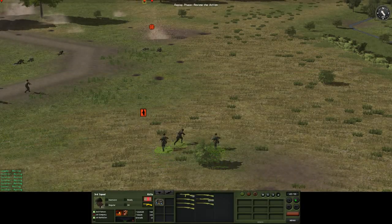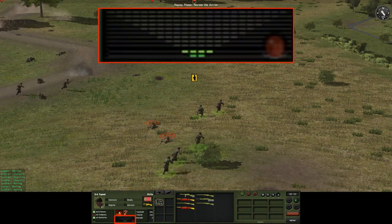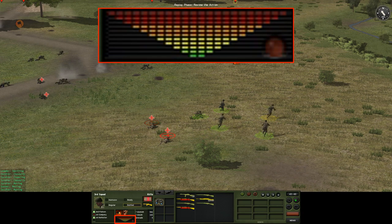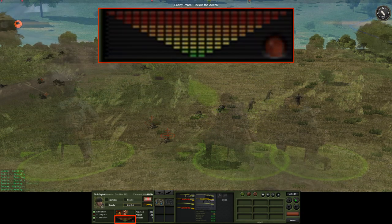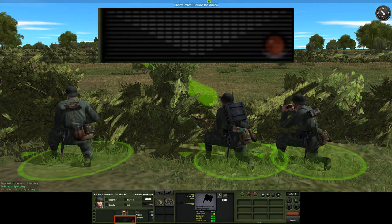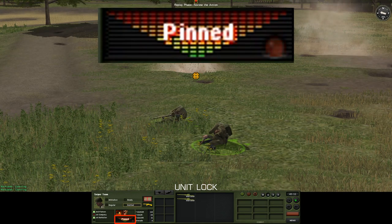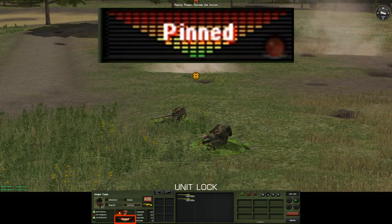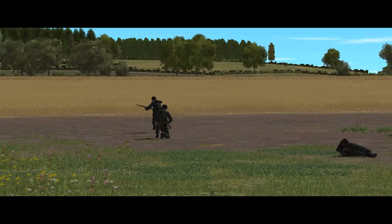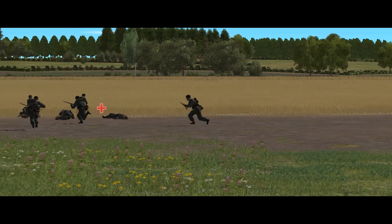In Combat Mission you can see the suppression level of your own troops by looking at the suppression meter in the bottom left of the UI. This fills up and changes from green to red as your troops become increasingly suppressed. At the bottom of the meter your troops are not particularly concerned and can carry out their orders normally. If the meter maxes out they may become pinned, in which case they think it's too dangerous to move or do anything. In between these extremes, the TACAI for the unit might decide that it needs to stop and take cover or find somewhere else to be, or it might try to speed up to get to its next waypoint faster.